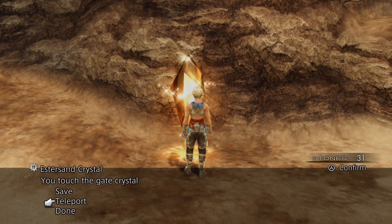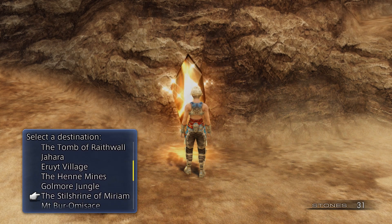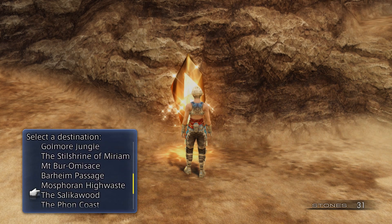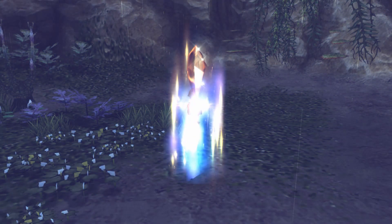This time I kind of want to start things by going for a different optional Esper. This one is in the Mosforan Highwaist, and the earliest it can be done is right after you help the Moogles in the Salika Wood open the door to the Fond Coast.